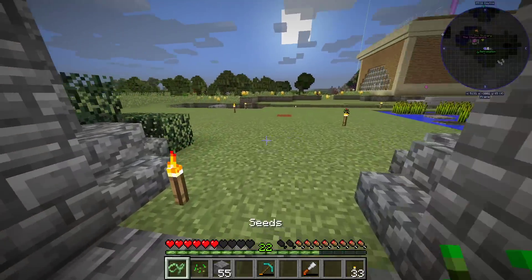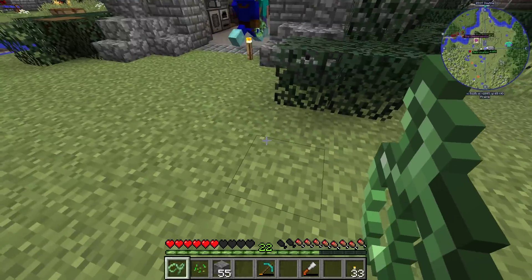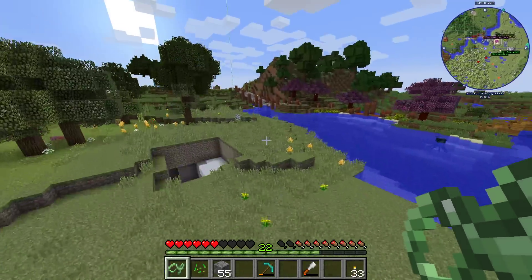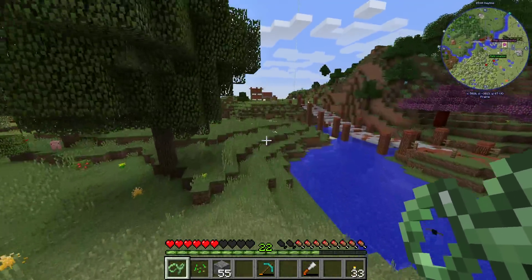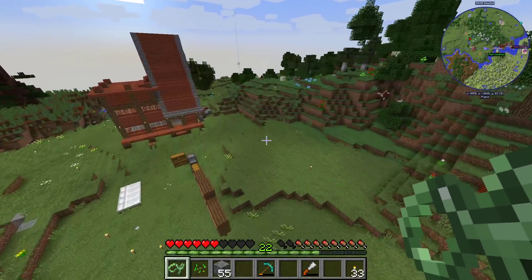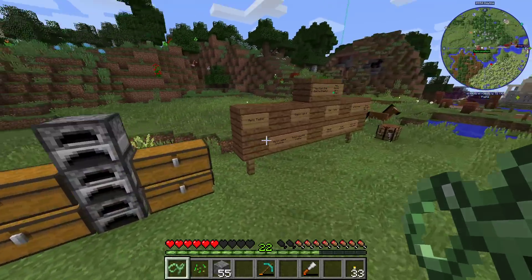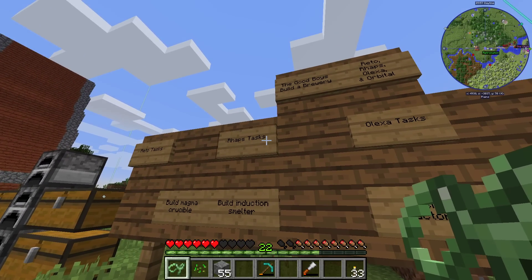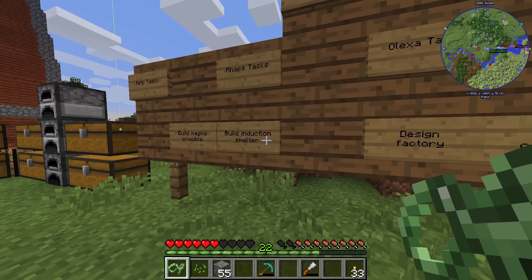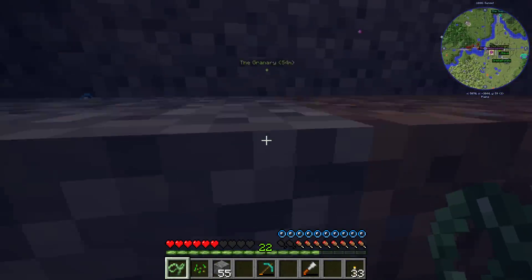So past that point, we have the machines that we still need to build ourselves. The induction smelter is a big one that we're going to want, because that allows us to make hardened glass. Hardened glass is needed to make the non-opaque item ducts, as well as better energy conduits and batteries so that we can store this excess power that we're making. So once we get the induction smelter, we game in basically. I'm sorry to say that's one of my tasks, so it's going to take us a while.